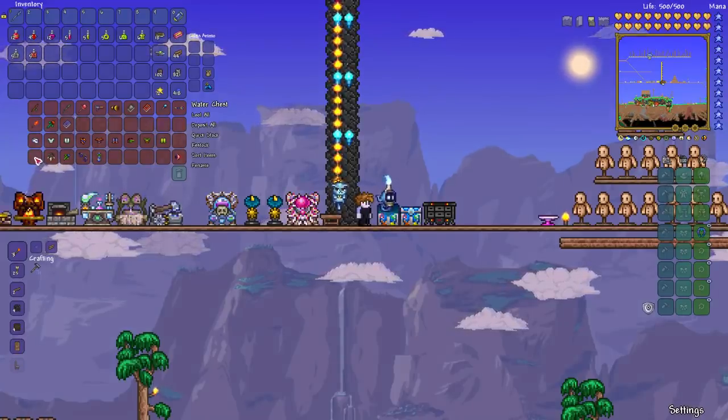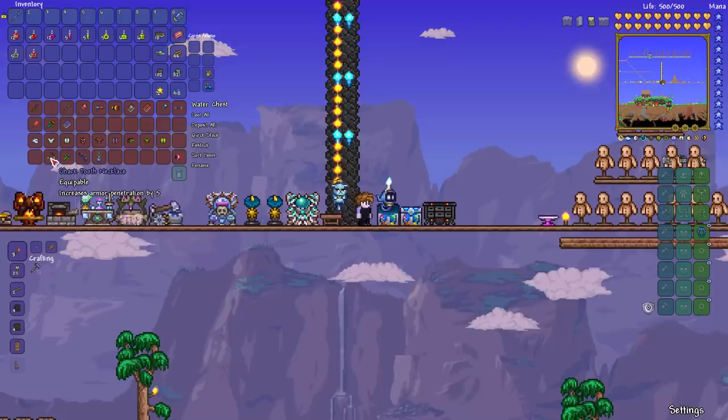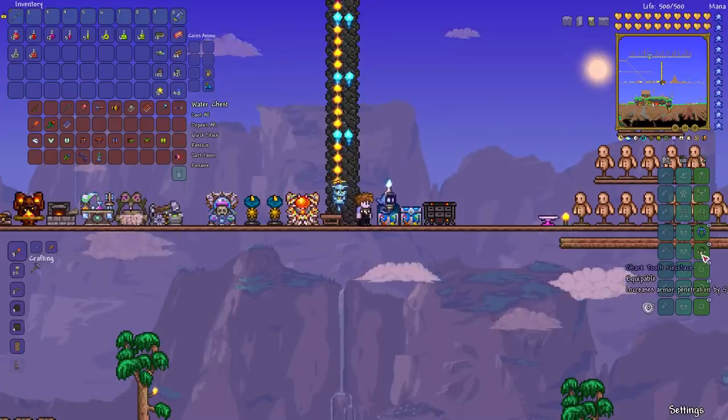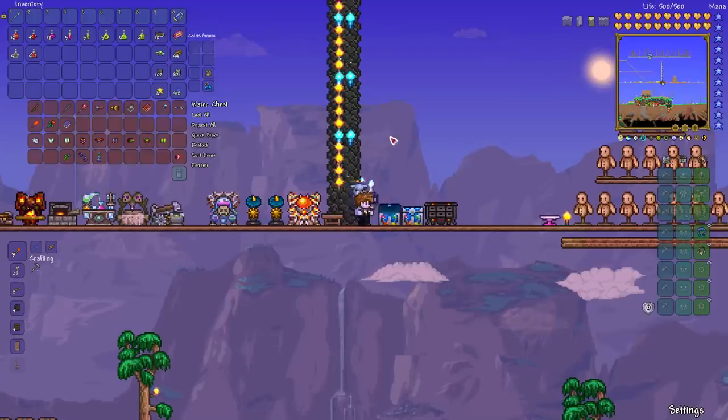Another thing on the updated platforms: you can also get the Shark Tooth Necklace. This is not specific for magic, but in pre-hardmode it is very useful no matter what class you play — it increases armor penetration by 5. That's only available on the updated platforms. You get it from blood moons, from the Dripplers and the Blood Zombies. It's a chance drop, so you'll have to kill a lot of them.